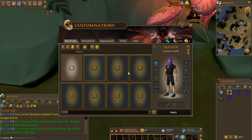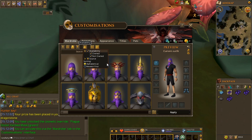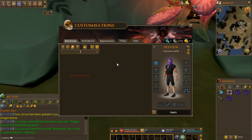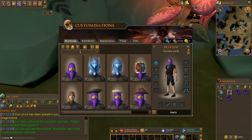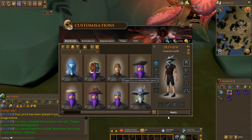Let me go to cosmetics, let me go to head, and please only show me things I have. I have to tweak my filters a little bit. So it should be in here — yeah, there you go! Finally, plague doctor herb mask green. Why does it say green — can I change its color or what? Not recolorable. Okay, apply.